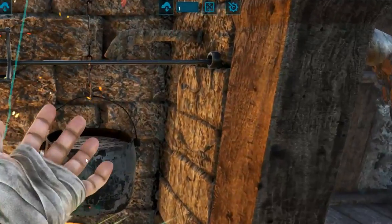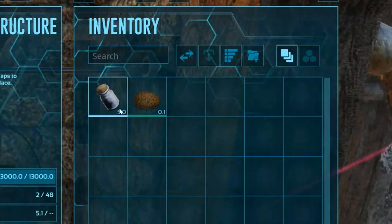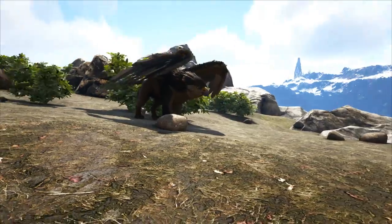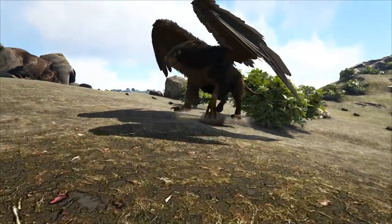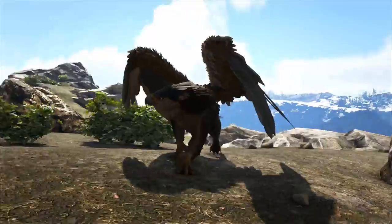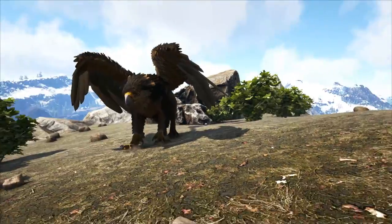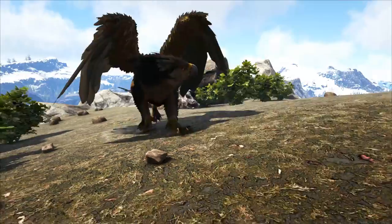You'll also want a more abundant food source for the griffin to consume when it wakes up. Condition the area around the griffin — kill off any carnivore that could interfere with your taming. You'll need to keep an eye on the one you want to tame while you do this, and if you have tribe mates to help you, they can be defending the area while you start taming.